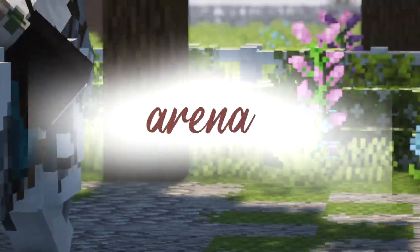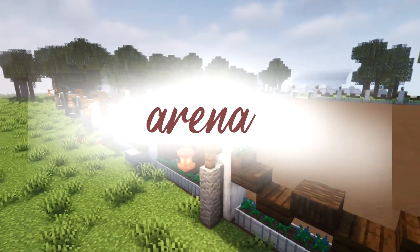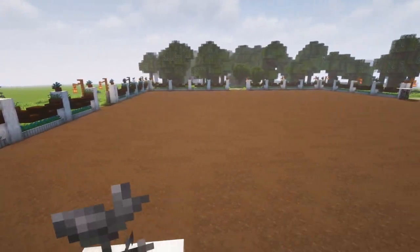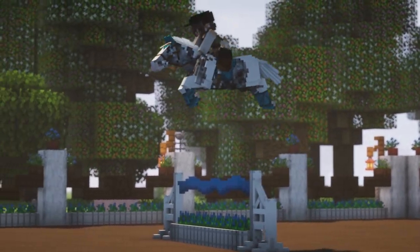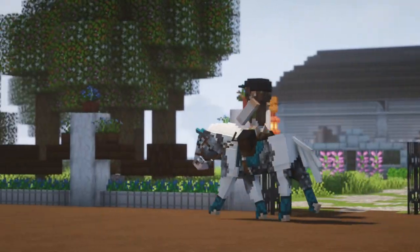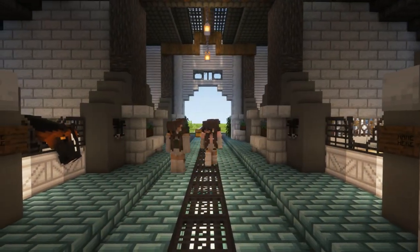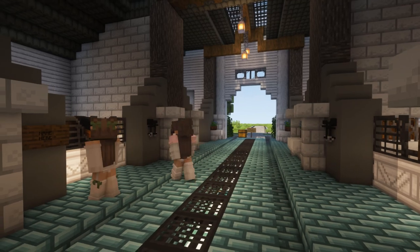This part of the property has connected paths that will bring you to the arenas on either side of your barn. These arenas are both the same size but you're free to make them bigger if you need more space. I tested these out with my own personal Swim horses and they had plenty of room for jumps or even a little dressage setup. Overall this property can be enjoyed in single player gameplay or you can paste this world file into your own server.